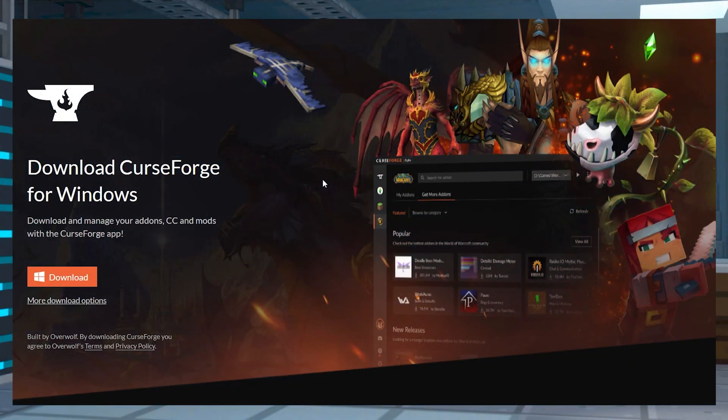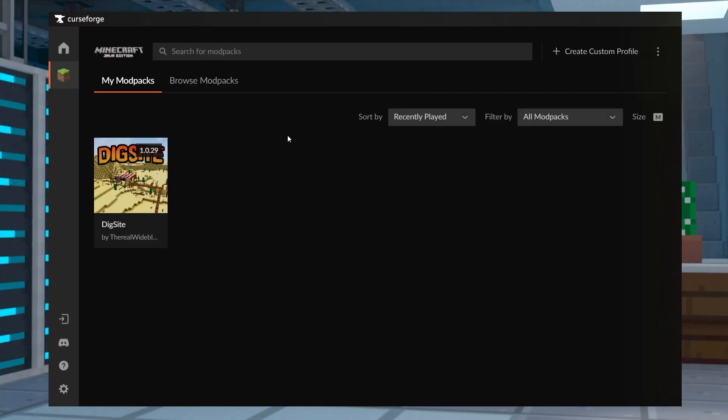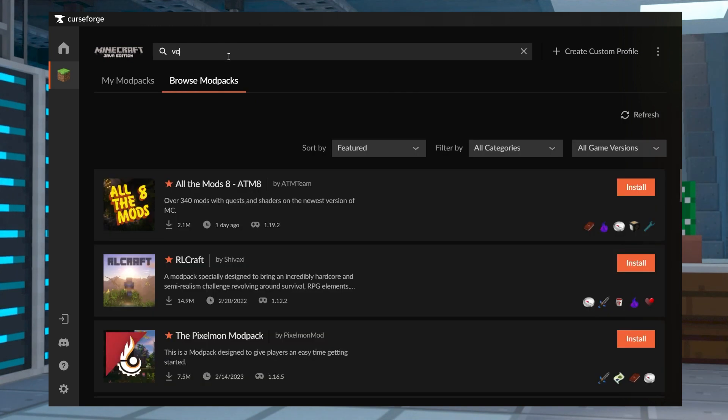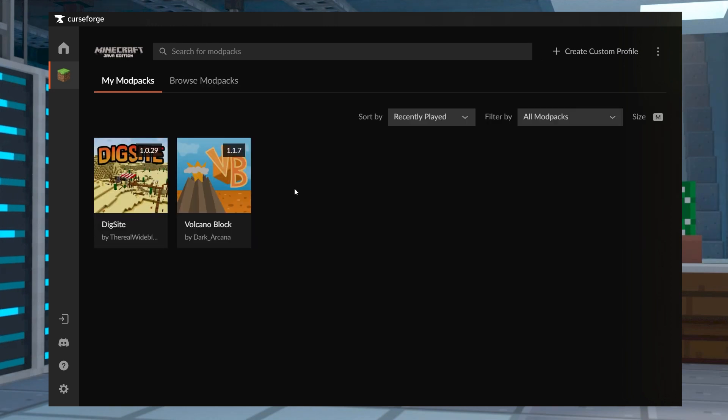Any players wanting to enjoy this modpack will need to install it on the CurseForge launcher, so let's start with that. Head towards CurseForge and then click Download for your operating system. Save the launch file somewhere on your computer, and then you can start the installation. Once it's fully installed, run the program and click Browse Mod Packs in the menu. Enter Volcano Block in the search field, and then press Install. After that, just press Play from your My Mod Pack section to confirm the install.